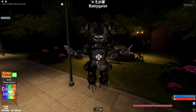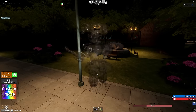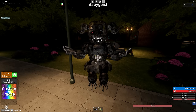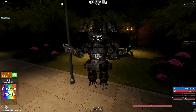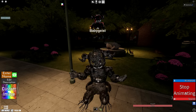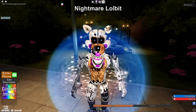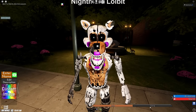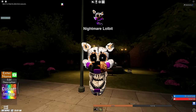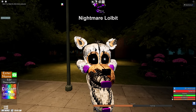Baby Geist is like Nightmare but as Circus Baby, and she's flying. She can go semi-transparent and come back to reality. For sounds we have Awaken, Damage, grunting, and scream — it's all coming back to me now. Then Nightmare Lulbit, which is similar to Nightmare Funtime Foxy. We have a sprint and we can become a giant Lulbit head. For sounds: music, breathing, a stomp, and a scream.